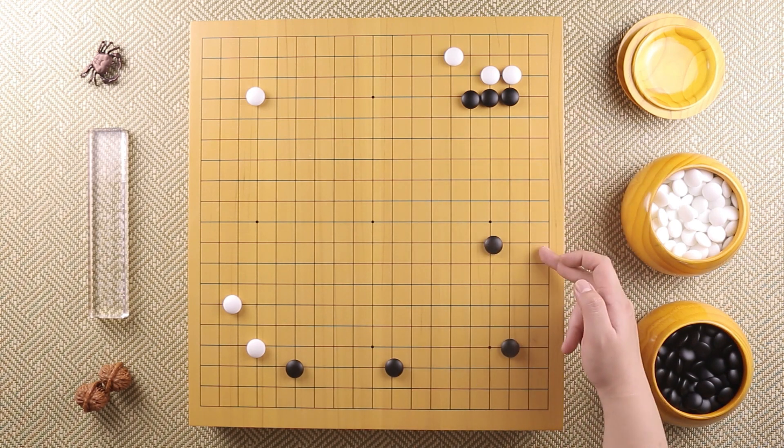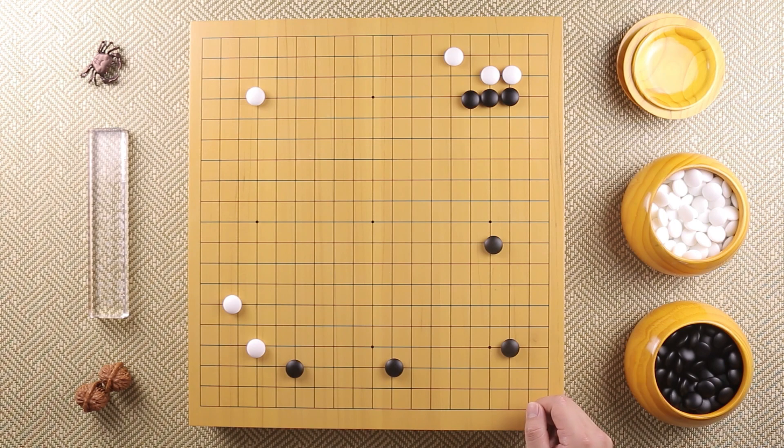Sometimes even a 6-space extension, but that usually happens when one player has some influence on the other side. The first thing you have to remember is that we do not invade any kind of 2-space extensions. Also, try not to invade 3-space extensions unless you really have nothing to play. Always invade areas that have 4 or more spaces.